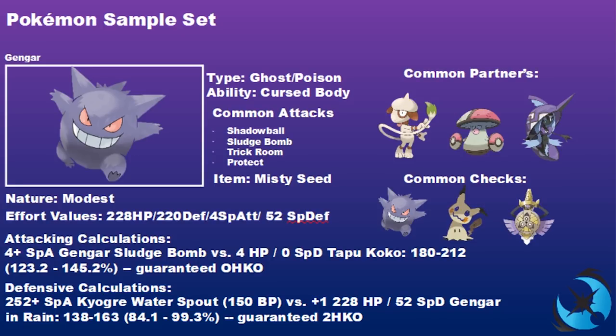We use a Modest nature to boost Special Attack since we're not relying on speed, with 228 HP, 220 Defense, 4 Special Attack, and 52 Special Defense. A Gengar at +1 Special Attack with Sludge Bomb versus Tapu Koko is always a one-hit KO — very useful if Gengar sets up Trick Room and Tapu Koko is on the field. Defensively, a 252 Special Attack Kyogre Water Spout versus this Gengar with Misty Seed activated is a guaranteed two-hit KO, so you can survive the Scarfed Water Spout and set up Trick Room.